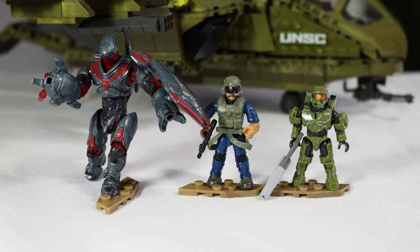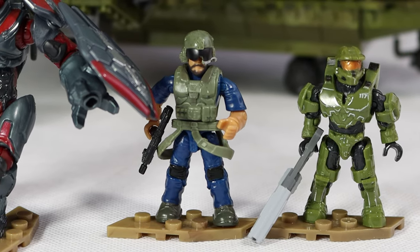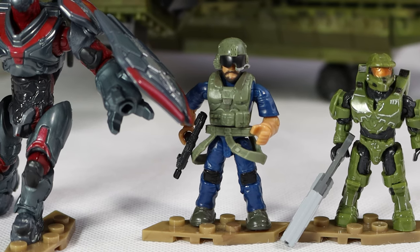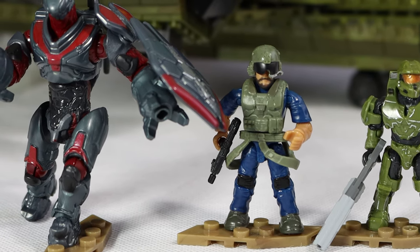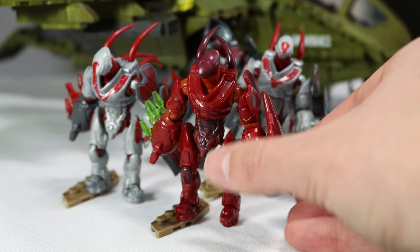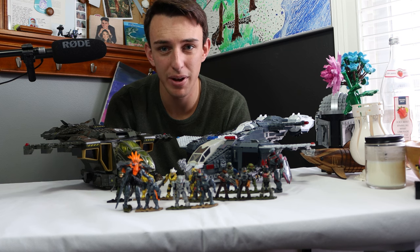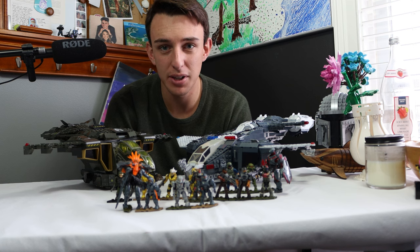Can our most recent figures edge out for the win? Unfortunately, probably not. This pelican comes with three figures — the least amount we've gotten in any pelican — yet it was the most expensive out of all of them. These figures are hardly special, with a Master Chief that's difficult to tell apart from the competition, a pilot that is too tall, and a Hunter that is just sort of a hunter — nothing special compared to the other hunters we've gotten from the Banished. The Halo 4 Pelican takes the minifigure category. Category winner: Pelican Gunship. The NMPD Pelican is a very close second, as well as the original pelican, but unfortunately the newest one lacks very heavily in the minifigure department.